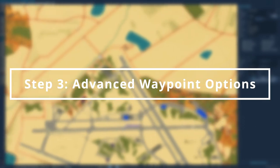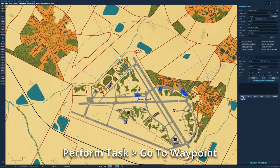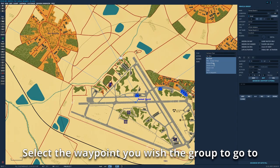Step 3: Advanced Options. Now we need to make the route loop. With the last waypoint selected, go to Advanced Waypoint Actions, then select Perform Task. Go to Waypoint and select the waypoint that you want it to go to.